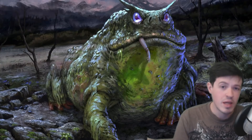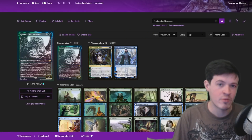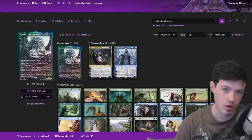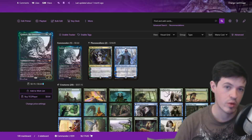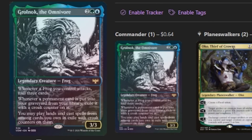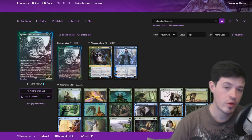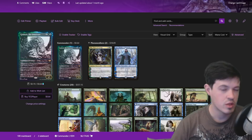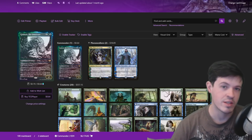Alright, without any further ado, let's jump into this deck. Our commander today is Grolnok, the Omnivore, and to understand this deck we're going to have to break down this commander piece by piece. It's two and a blue for a 3/3 legendary creature — Frog. Grolnok says whenever a frog you control attacks, you mill three cards. Whenever a permanent card is put into your graveyard from your library, exile it with a croak counter on it. And you can play lands and cast spells from among cards you own in exile with croak counters on them.